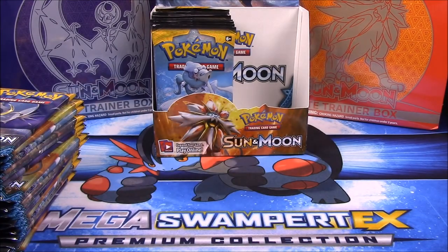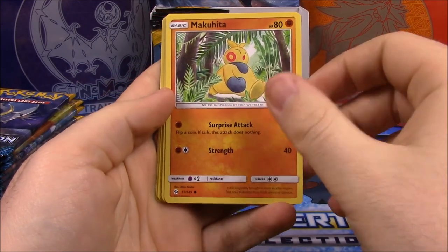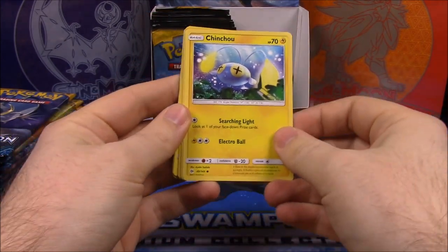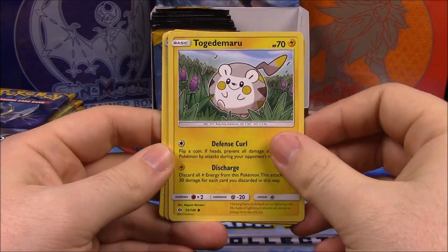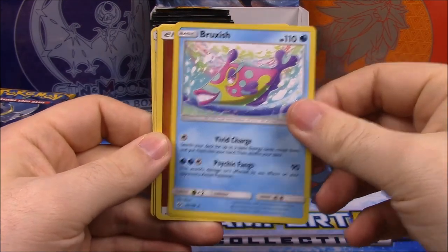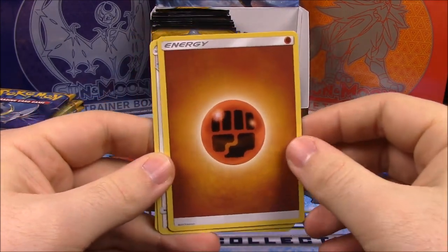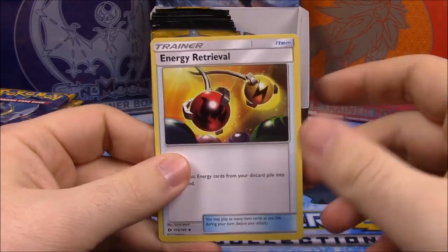Getting the packs open here. First up we have a Paras, Caterpie, Makuhita, Togedemaru — something like that — a Kangaroo, and a reverse holo. Our rare is a Bruxish. I think Bruxish is a rare because they reset the packaging and everything with the new Sun and Moon stuff, so I'm not exactly sure. We also have Fighting Energy, Trumbeak, Corsola, and an Energy Retrieval trainer.